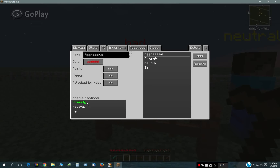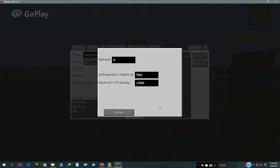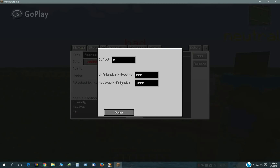Aggressive's color is red, and the most important thing about factions is the points. There are ranges for unfriendly, neutral, and friendly, and these can be changed however you want. Right now the defaults are: unfriendly is anything under 500 points, neutral is between 500 and 1500, and friendly is above 1500. Aggressive starts with zero points, so that's less than 500, so he is going to be unfriendly to you.